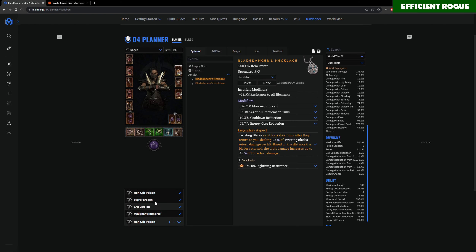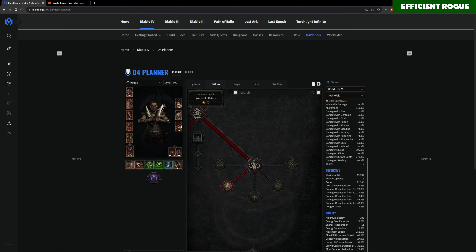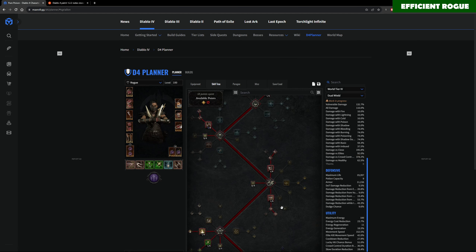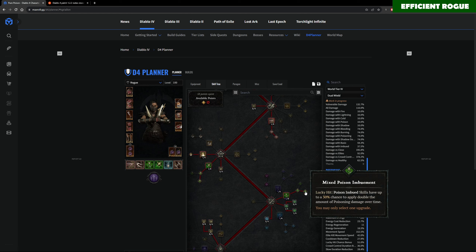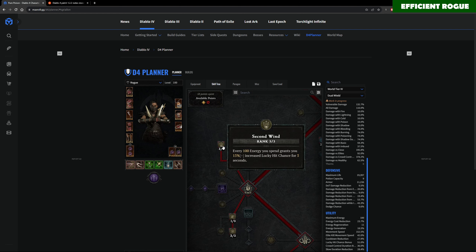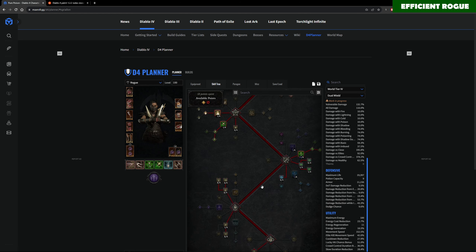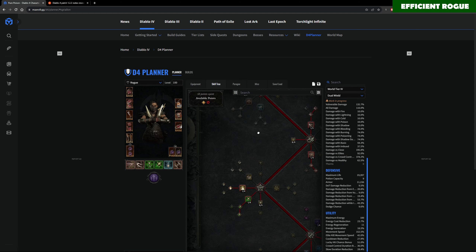Now I want to show you this build on my planner. I have basically three different versions for this build. The skills are very basic — Twisting Blades rogue with the best skills and passives for damage. I'm playing with Mixed Poison Imbuement since I have no critical strike chance at all, so I'm focusing on Mixed Poison Imbuement for further poison damage. I'm quite heavily invested into lucky hit proc chance on my skills, and of course I'm playing with Close Quarters Combat because this is a massive damage boost in Season 2. I'll put the planner in the description.